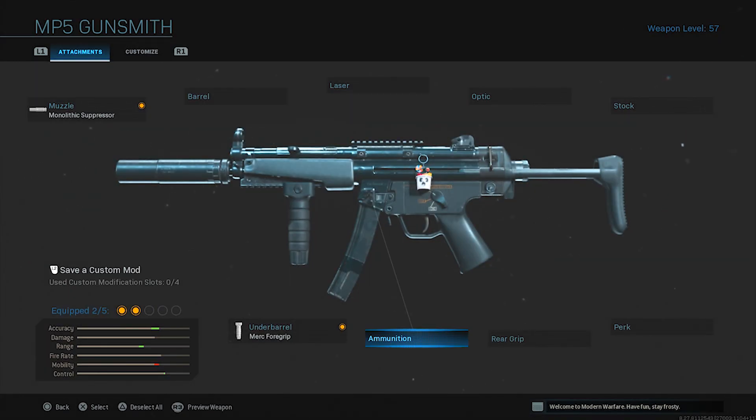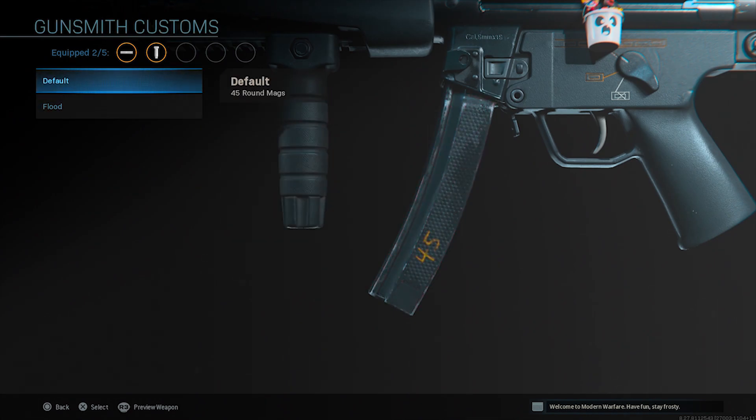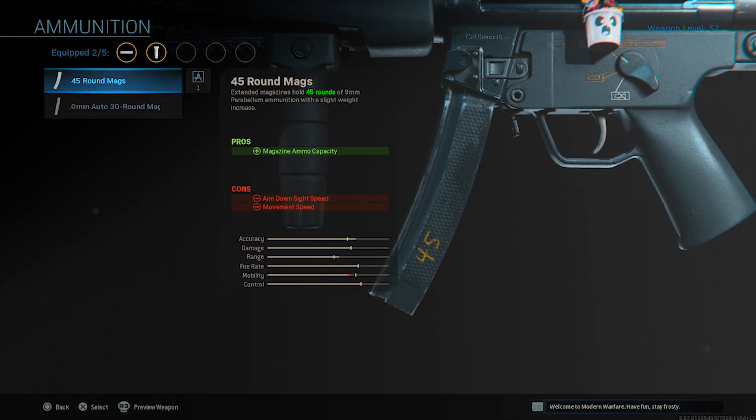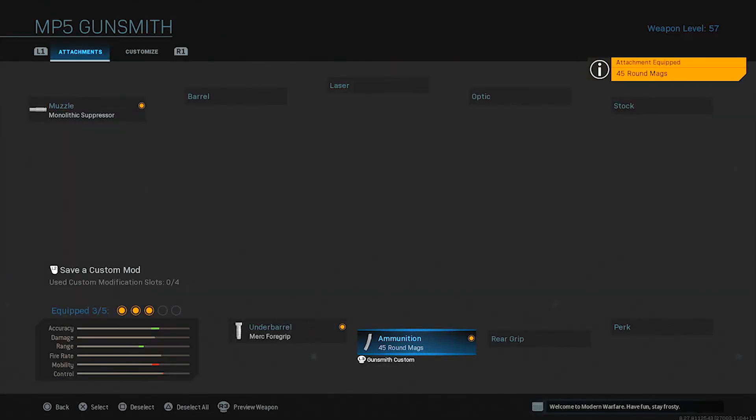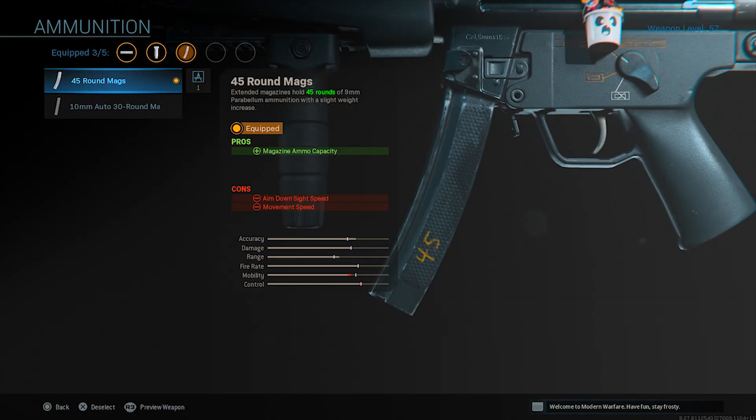For the next attachment, we're rocking the 45-round mags. Who wouldn't run extended mags on any gun in Warzone? It's basically needed, just like the Monolithic Suppressor. So we're rocking the 45-round mags for the ammunition.